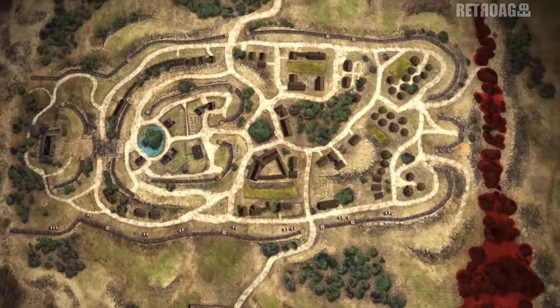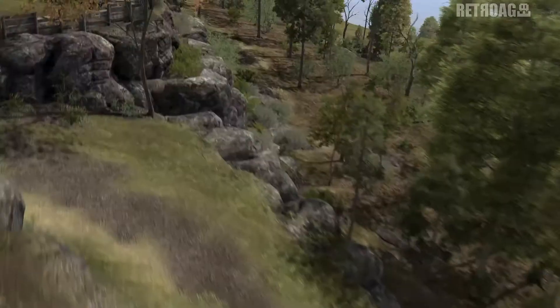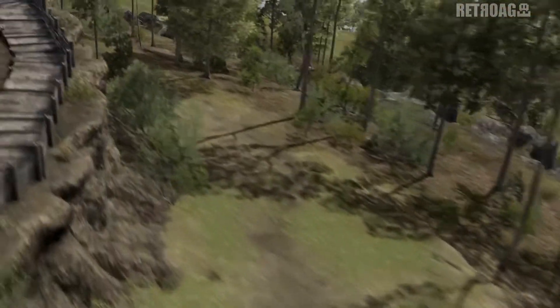Don't forget that the town centre is not the only way to get through. Surrounding the settlement are wooded areas which can be used as a concealed path to the enemy base.